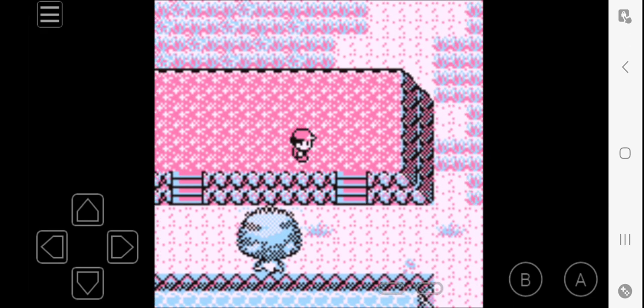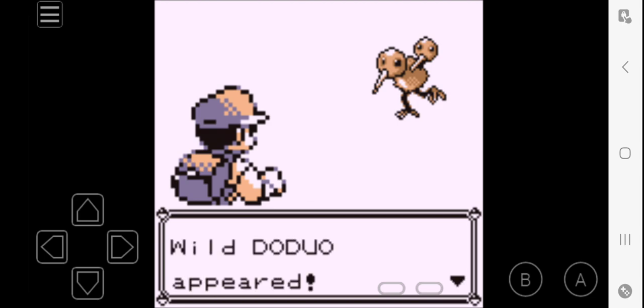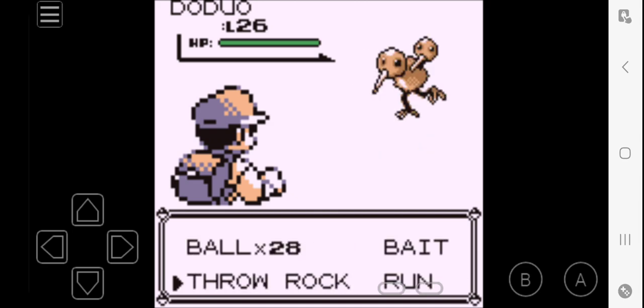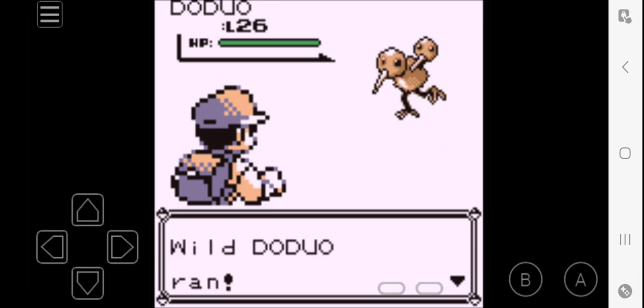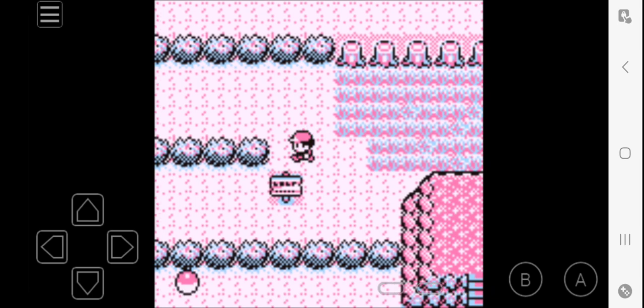I think I'm gonna have to go up here and go around like this - and we're fighting something. Doduo! I'll try to catch this guy because we need something that can fly, or we don't need it - Fly isn't mandatory in the game, it'll just make my life a little more convenient. Let's try throwing a rock at it, now let's try throwing a Safari Ball at it. It runs away. Yeah, the Safari Zone is honestly a little annoying.